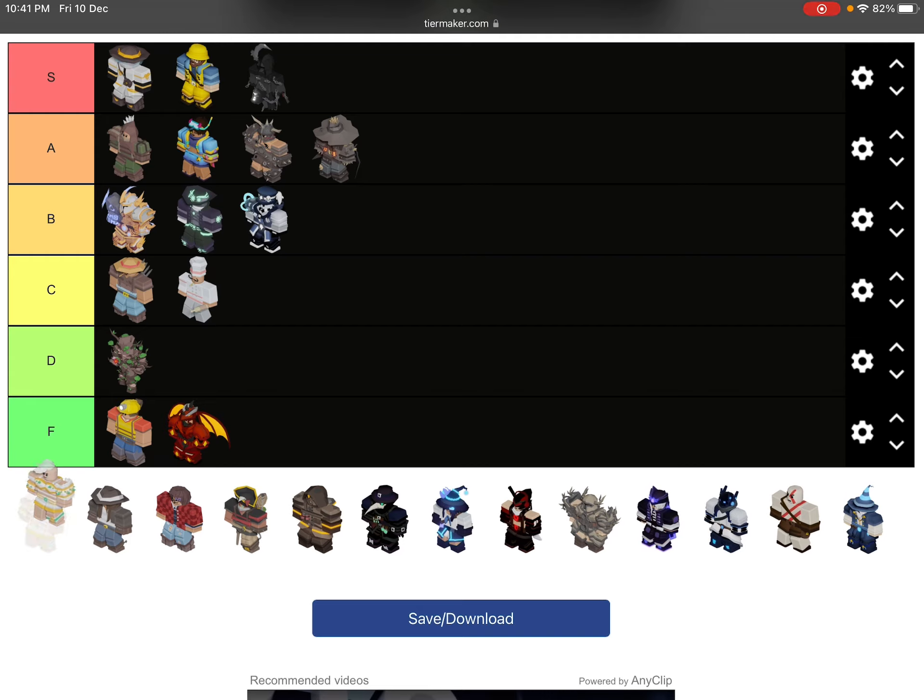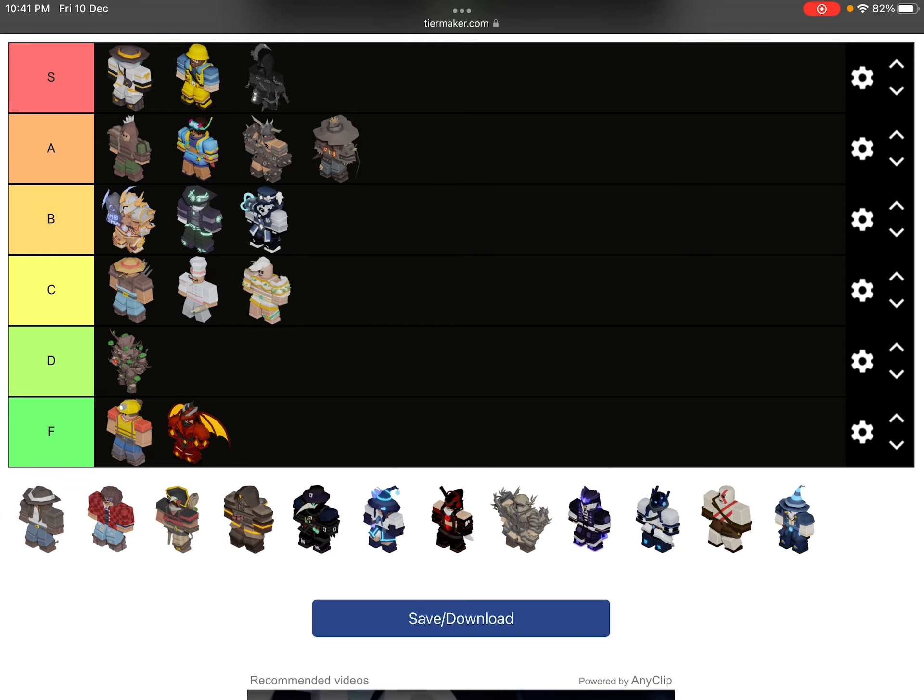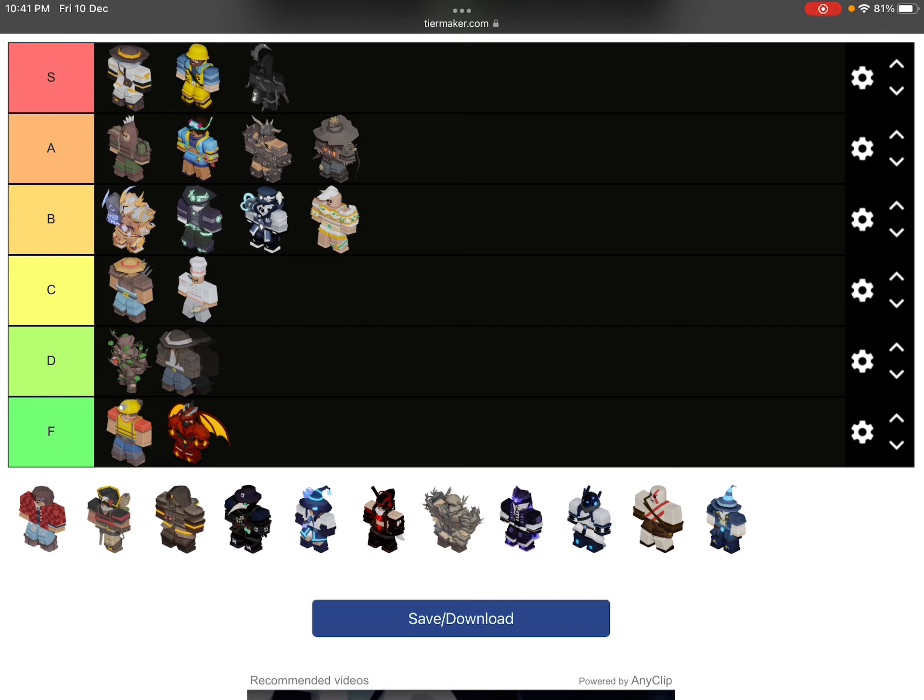Then we got Jade — the Hammer doesn't do that much but I'm gonna put it in B tier just because it's pretty good. Lassie I can't even put in D tier — the rope charges slowly, if it were faster I'd put it in C tier, but for now it goes in D tier.